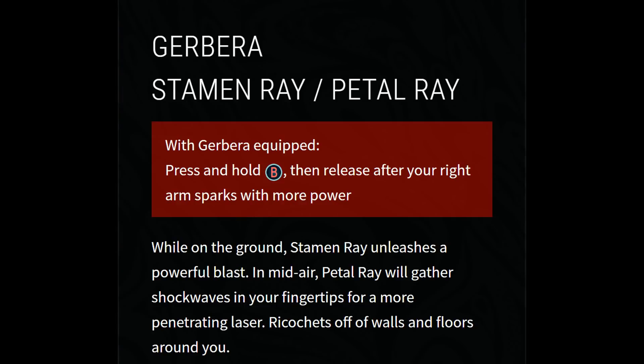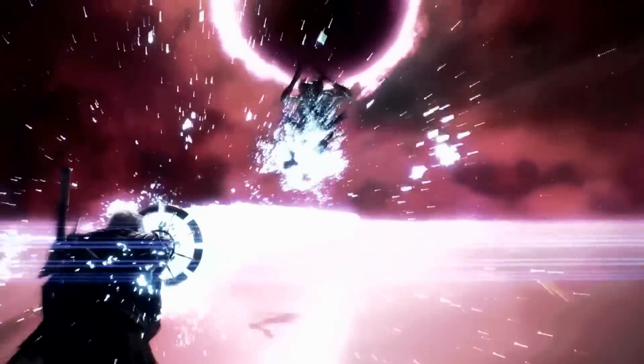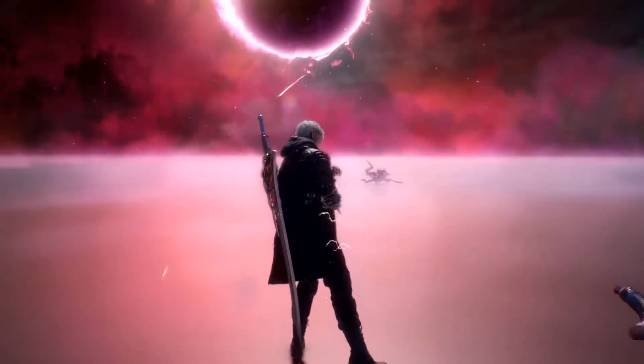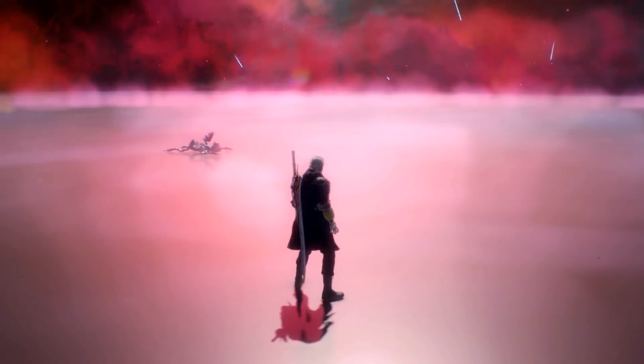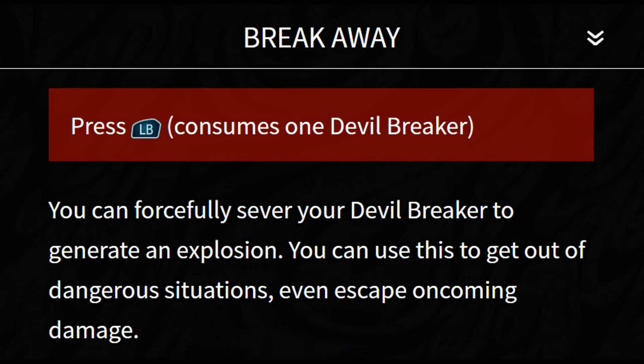On the other hand, if you use the Gerbera Devil Breaker you have access to the Stamen and Petal Ray. Similarly, press and hold B and release after your arm sparks. If you use this overcharge ability on the ground, you'll unleash a massive powerful ray — like a Kamehameha. If you use it in midair, you'll get that nightmare-type ricochet blast we saw in earlier footage. The Stamen Ray seems to be for obliterating one enemy, while the Petal Ray maximizes damage to as many enemies as possible, making it more suited for crowd control.